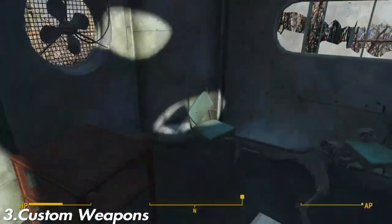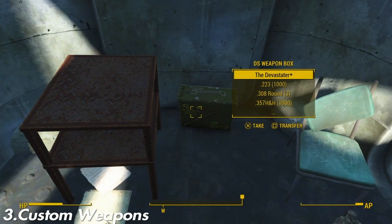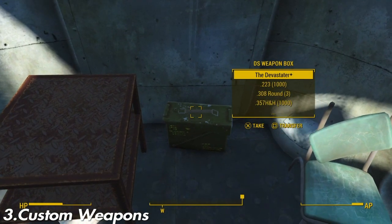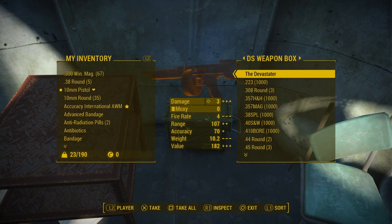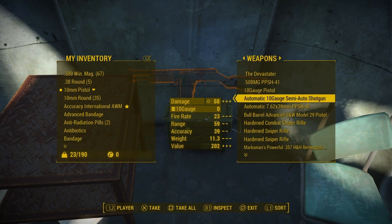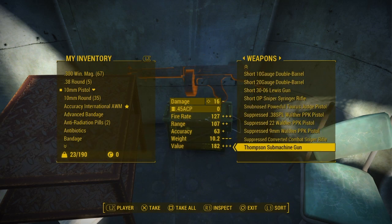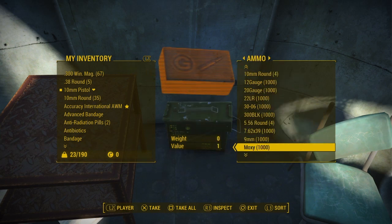Custom weapons — I didn't know any other weapon mods to add, though I did add some at the end of this video that aren't shown here. But you can go near Vault 111 and find these custom weapons. NPCs respond with them as well.